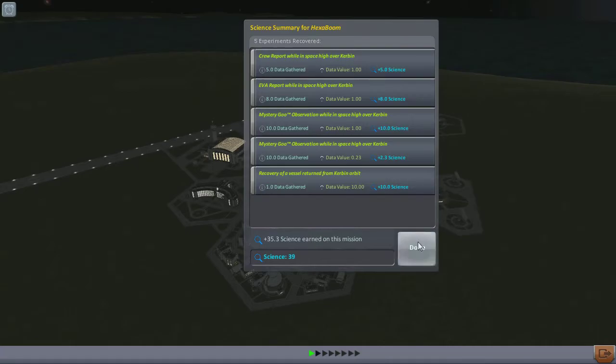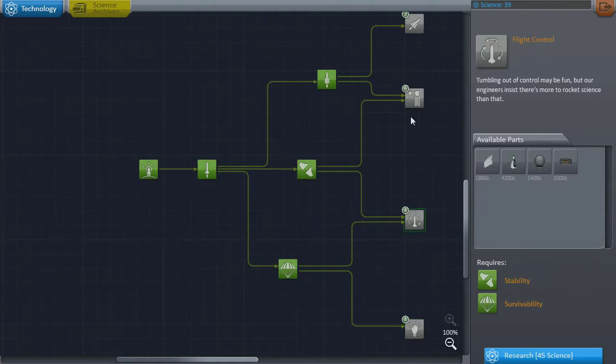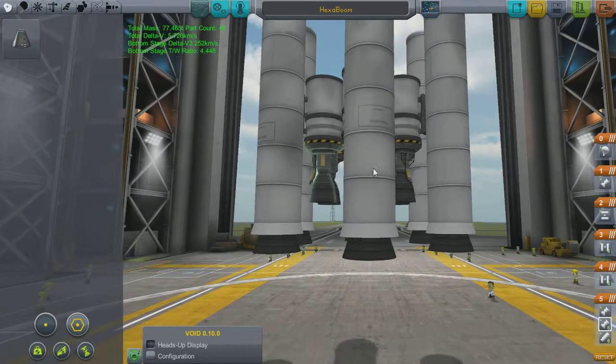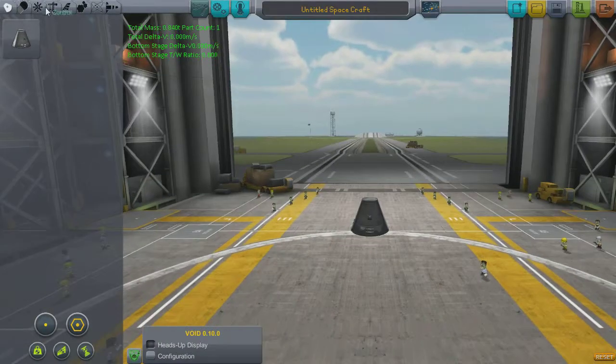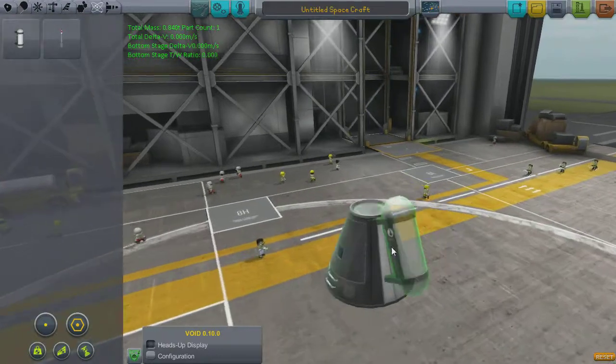We've got a massive whack of 35 science there. We're going to go into the science tree and straight for electrics. All the others, whilst they're good, do not give us the added torque control. One of the things I really hate about this small pod is it's got no power - you go into the dark side of the planet and you are stuffed.